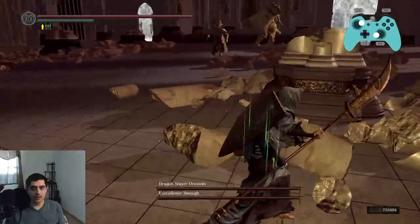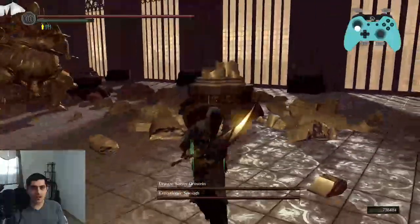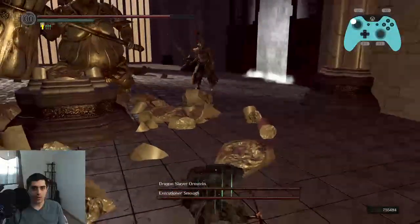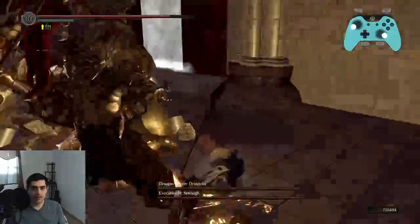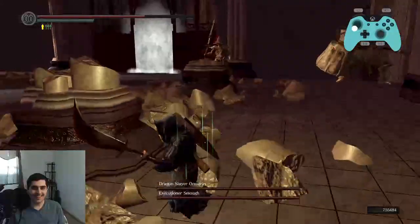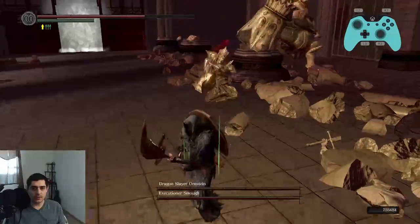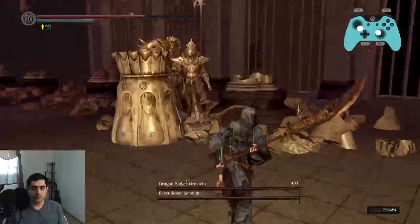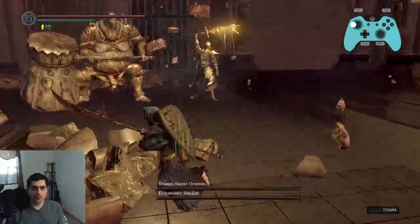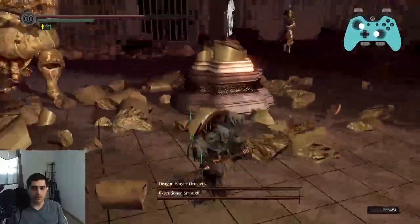Phase two is for when you do running R1, regardless of which one you're going to. If he's a hoppy boy, obviously don't try and punish, but if he's not a hoppy boy, hit him through the pillar like in the previous one. You can rolling R1 into this one. For that one, wait until he's done with the second hit, then regular R1. For this attack, pull away and ignore. That one you can regular R1 punish at the end of his animation. That one you can R1 punish if you're close to him; if not, that's okay.